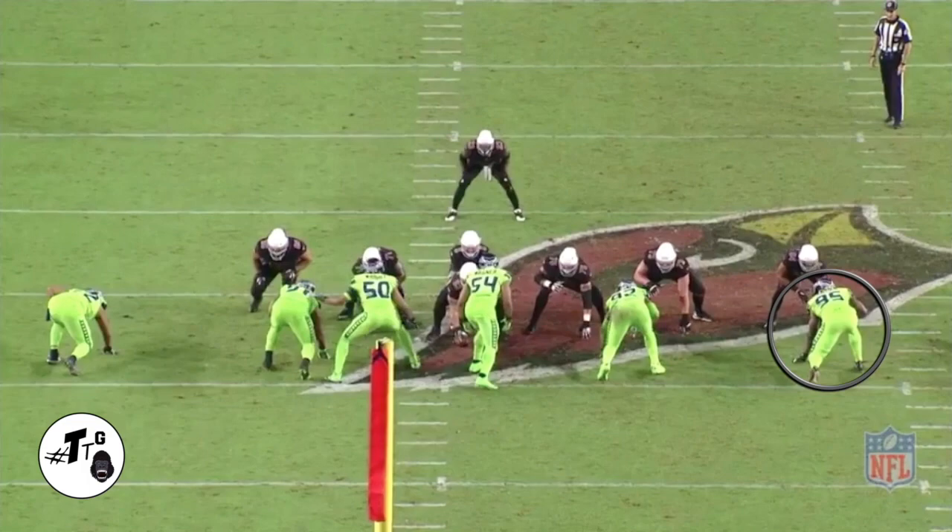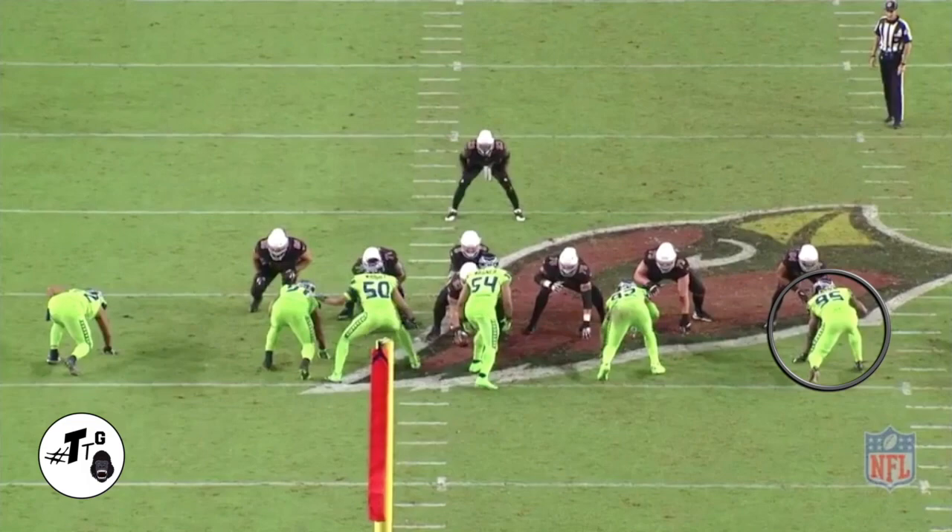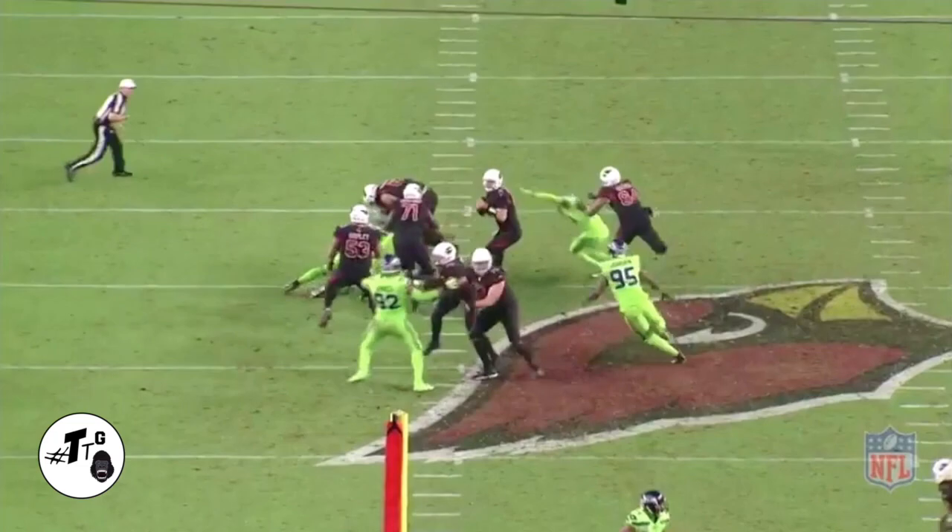Jordan is in the seventh shade. He's going to do a delayed B-gap blitz, pretty much getting the guard and the tackle to combo block the defensive tackle, and just slip right underneath it — boom. Although he didn't get the sack, he still got the quarterback pressure. This is what we like to see from him.